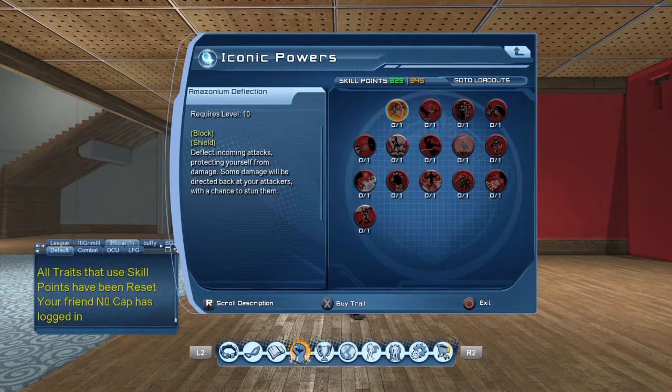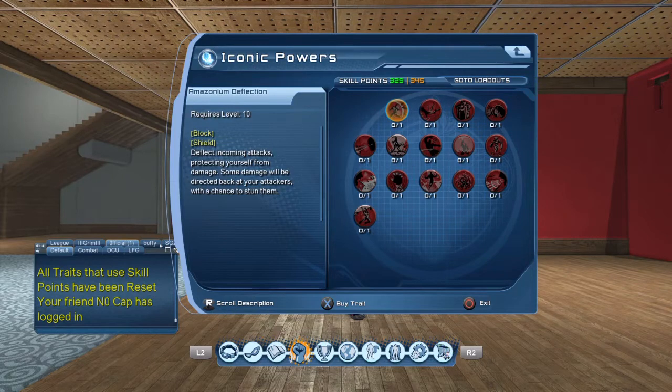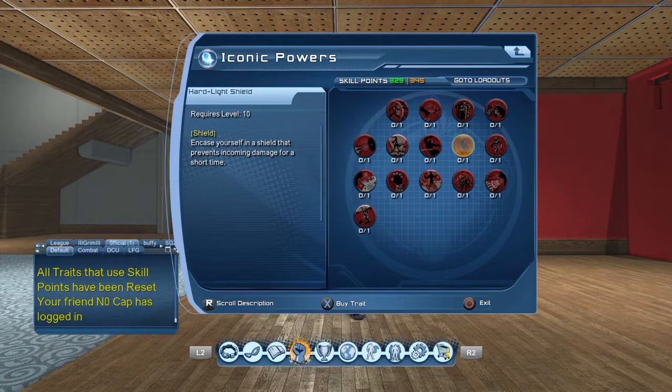In the Iconic Tree, the only two things that are usable are the two shields: the first being Amazon Deflection, one of the best shields in the game, and the other is Hard Light Shield, which is also a strong and usable shield. But if you're not going to use these, do not spec into them and don't waste any points on them.